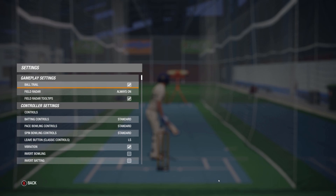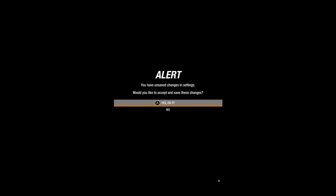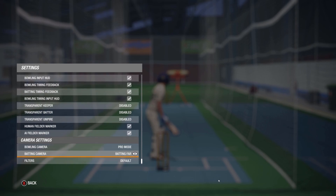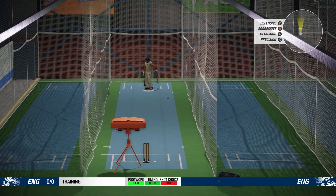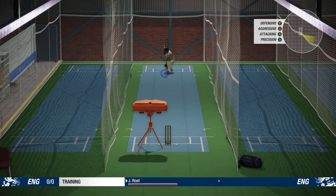Let's go to the view and see if we can change this camera - batting camera. Initially it's batting far. Let's try fixed close - actually let's try fixed far for a few balls. This is probably the view I'm most used to from previous games, but it's not giving me a position on the mini map, so that is harder to determine where the ball is going.